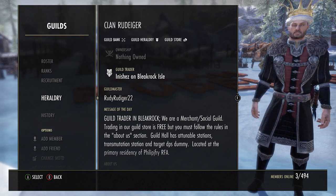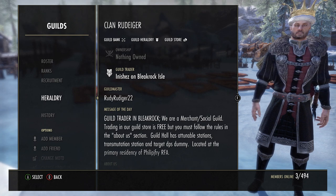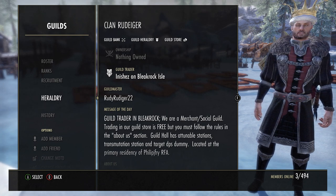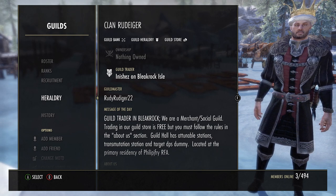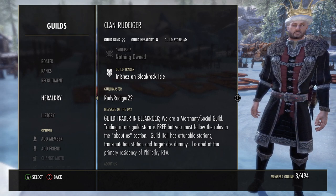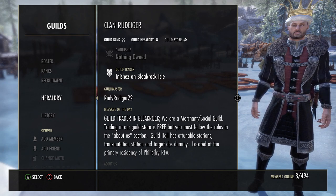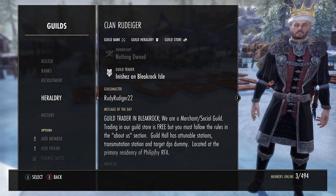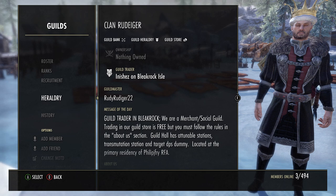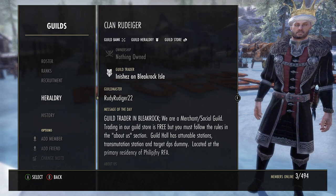You want to be known for something in particular. There are thousands of guilds in this game — what will your guild be known for? There are certain categories you can choose: a PvP guild, a Trials guild, a Roleplay guild, a Social guild, a Trading guild, a Dungeon guild, or even just a Storage guild.